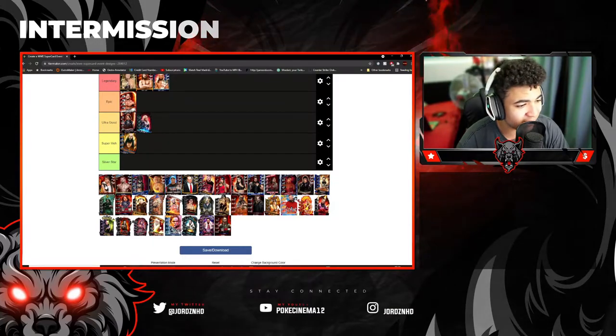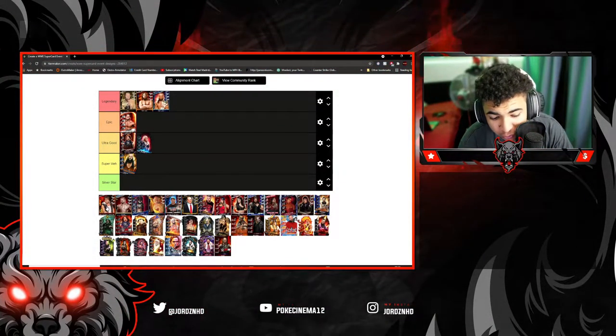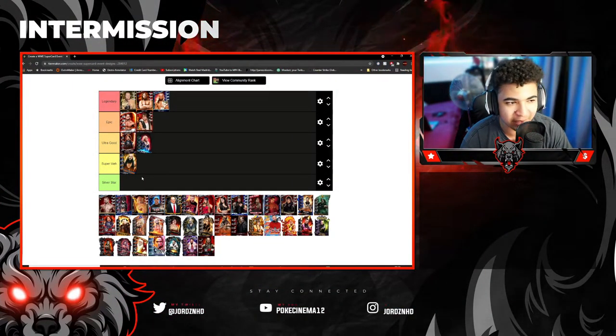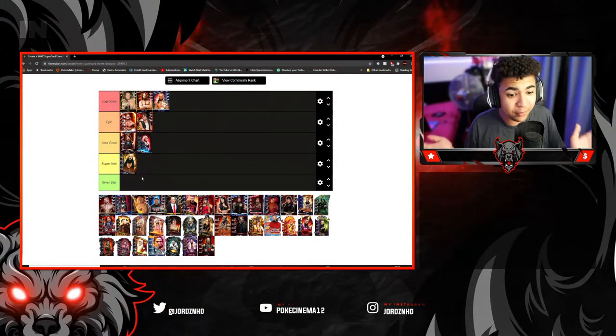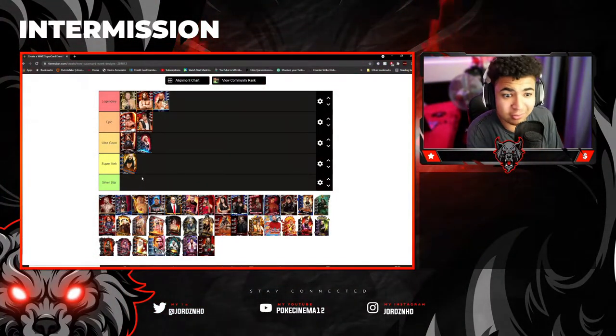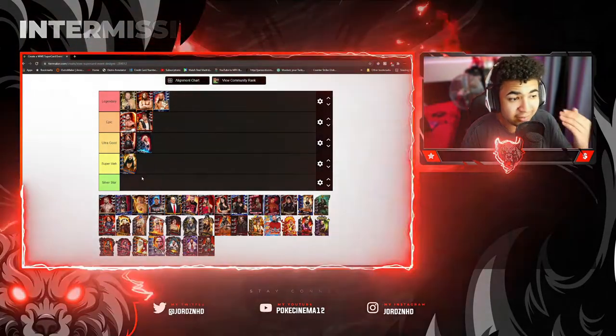Next up, we've got the Dean Ambrose PCC event card from Season 1 — Legendary or Survivor tier. Crazy, crazy card. It's an Epic for me. I wouldn't put it up there with Legendary. If you guys disagree, I'm open to any constructive criticism in the comments — more than happy to listen. It's an incredible card design, but it's not Legendary for me. And funny — I've now put two Daniel Bryan cards in Legendary!